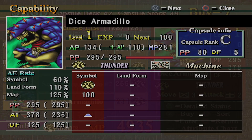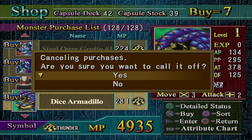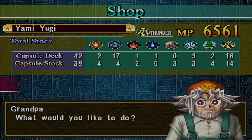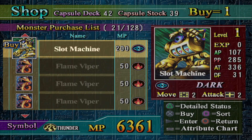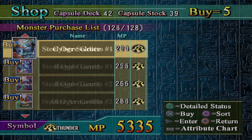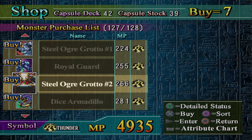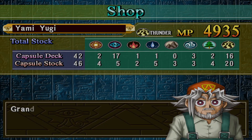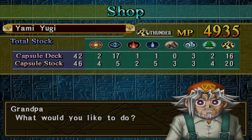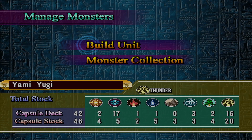And then Dice Armadillo — I already have a piece that does the exact same thing that Dice Armadillo does, except it does it better. So I'm not really going to use that. That piece is Tripwire Beast, if anyone's wondering.